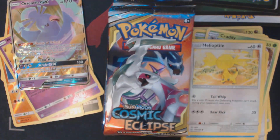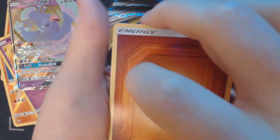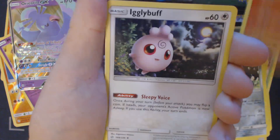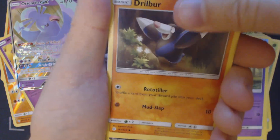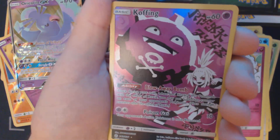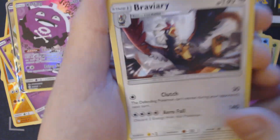Pack number five. Got here Fighting Energy, Mawile, Flareon, Igglybuff, Alolan Sandshrew, Snorunt, Koffing, Drilbur, Swirlix. Oh hello — Full Art! Koffing? And a Bravery.